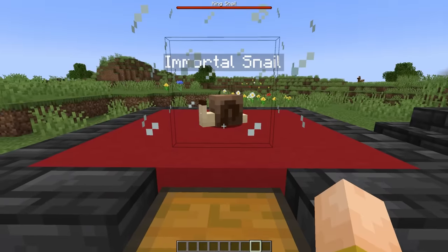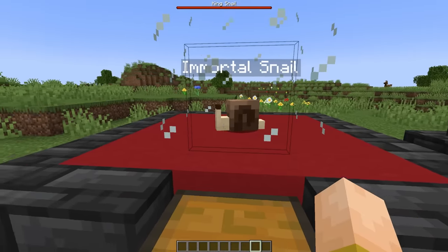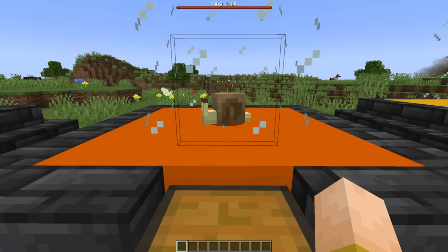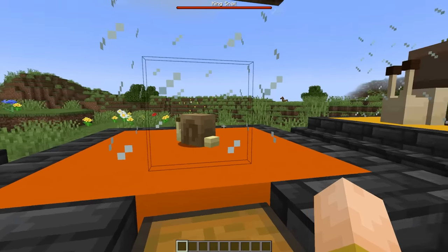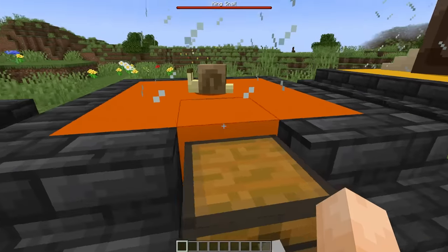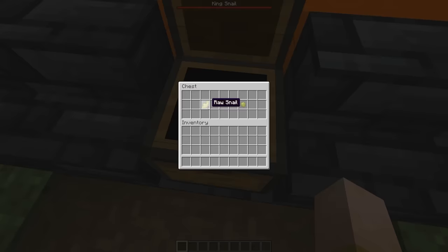Once I had this coded in, I thought to myself — I have the model already, let's just make regular snails too. These guys are not hostile, they're not immortal. They spawn naturally in swamps, mangrove swamps, mushroom fields, and dripstone caves. They spawn in groups of 1 to 4, and they drop raw snails and either snail shell shards or ooze.